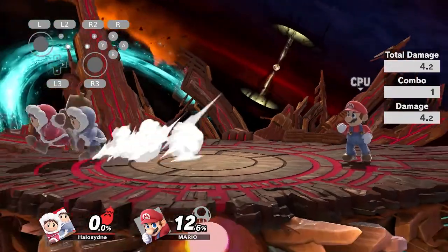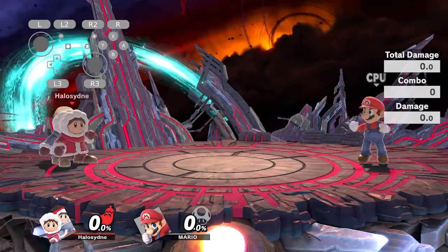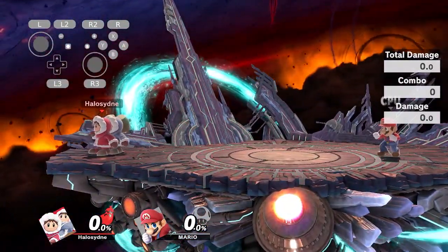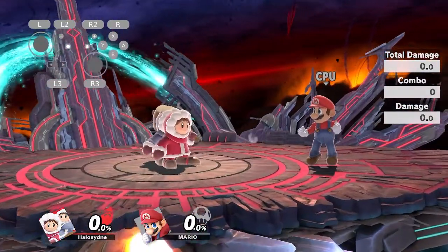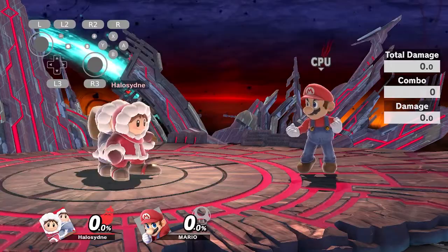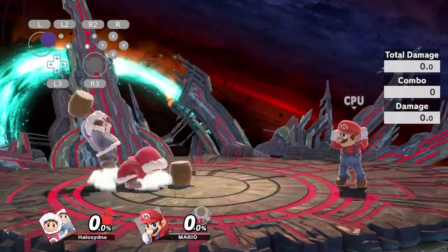It can be used to set up like ninespot chases and that kind of stuff. The way it works is Nana lands about two frames ahead of her buffer, so it means that she hits her auto-cancel window for the up air while Popo doesn't.